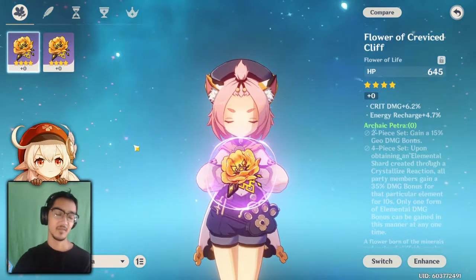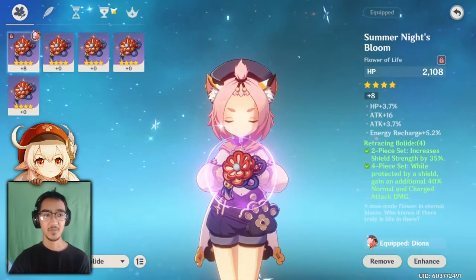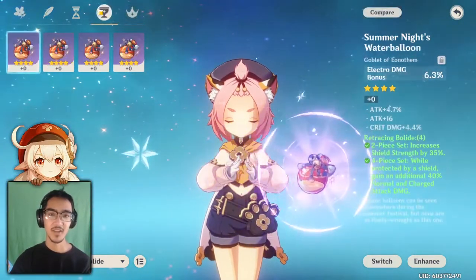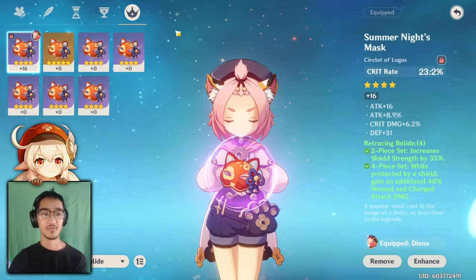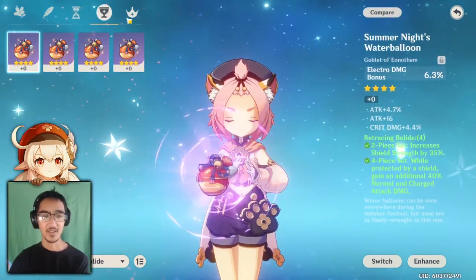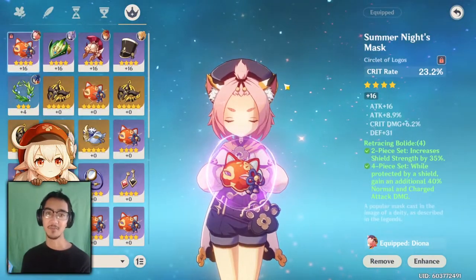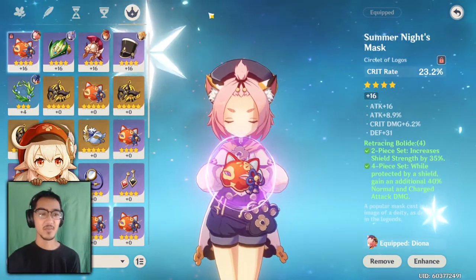In my opinion, you could probably run two Retracing Bolide and maybe two Archaic Petra for the 15% bonus Geo damage for the construct resonation. If you're not going to have him fighting, then having two Archaic and two Retracing Bolide would not be a bad idea, and if you have Geo bonus damage on the goblet, then he'll probably be doing a lot more damage with the rocks and having a good shield. For substats, I think crit rate and crit damage are not as important if you're not putting him in actively. HP might be good, and energy recharge - yeah, energy recharge and HP are the two things I'd highly recommend if you don't plan on using him as DPS. The only reason I'm putting in crit damage, physical bonus damage, and crit rate is because I'm also going to have him as my second DPS, with Childe and Zhongli as my two main DPS.